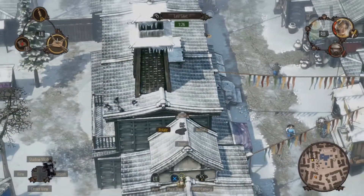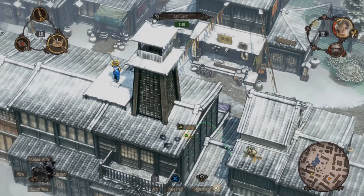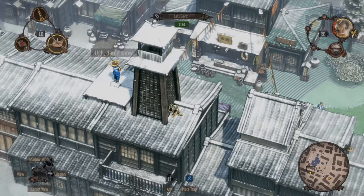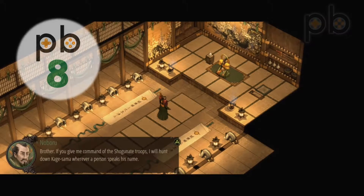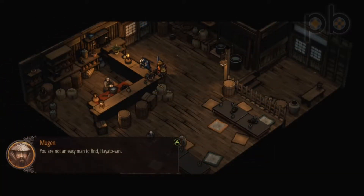But how does it stack up overall? Graphics: 8. While they're not aiming for realistic, the cartoon visuals are well realised. It may have been nicer to see a more distinct art style, but what they've done has been done well. Story: 8. To be honest, we weren't really expecting much in the way of a story, but the character progression and narrative is quite strong throughout.